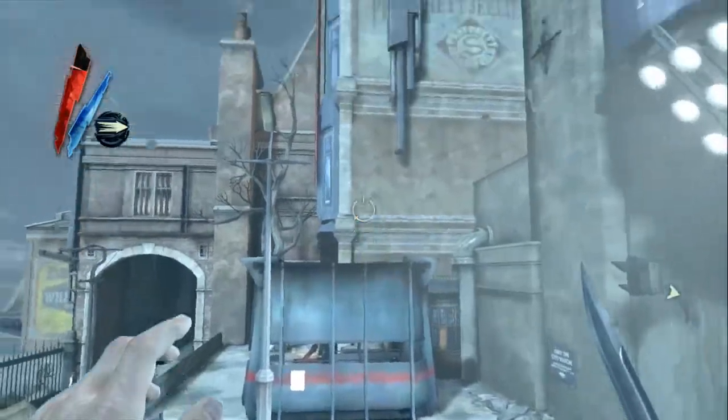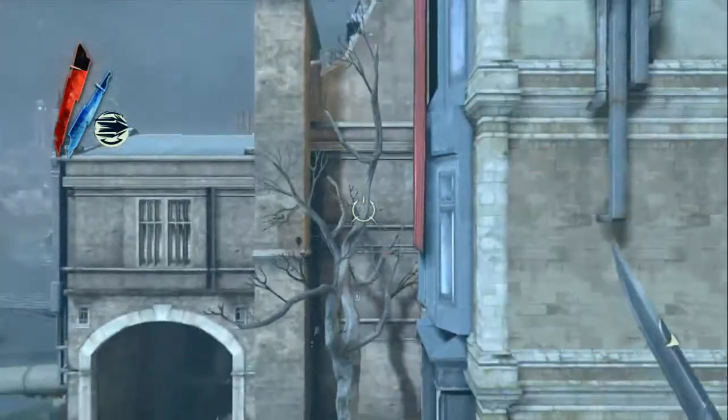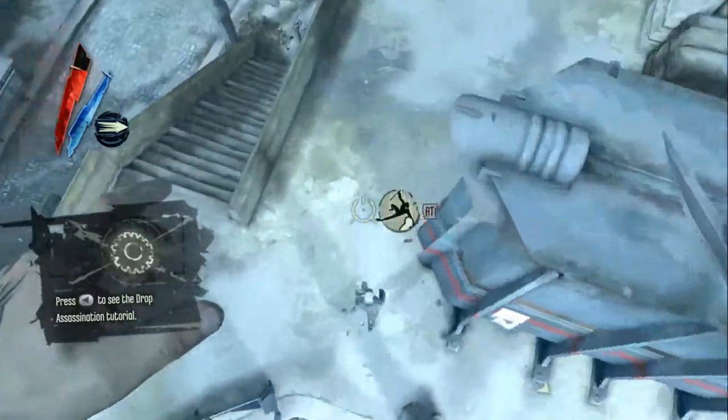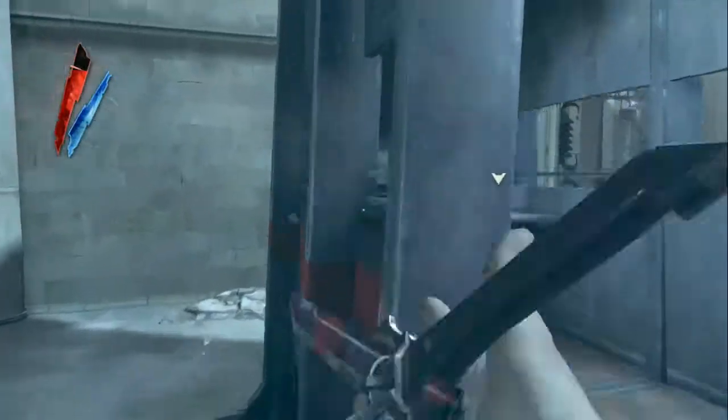Hi guys, it's Steve here from Better Gamer Zone, just bringing you a quick video guide showing you how to unlock the Wall of Sparked achievement on Dishonored. You get this by killing a guard with their own Wall of Light.